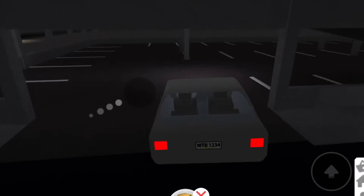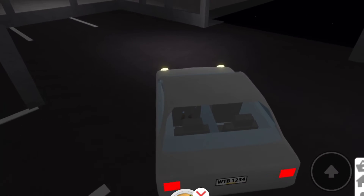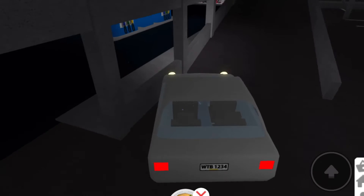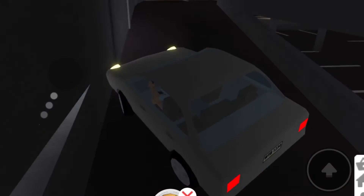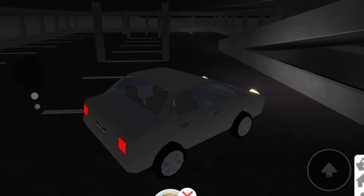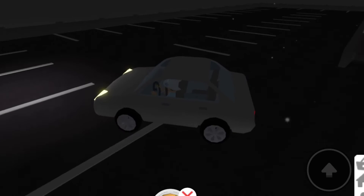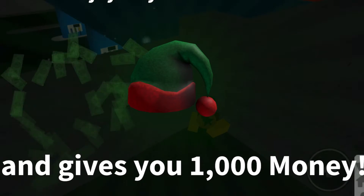For the sixth one, it's actually in the car park — on the very top layer. I'm going up quickly, though I'm not a very good driver and crashing into everything. Right at the very top, at the very corner, here it is. It's a holiday cookie again and it gives you a thousand money.